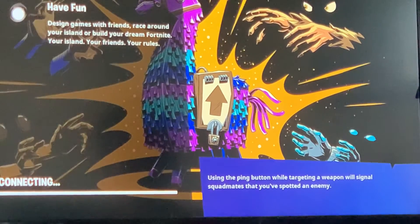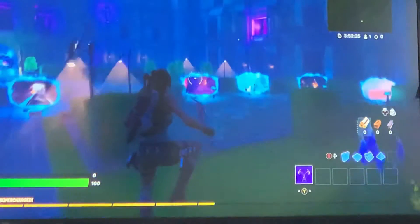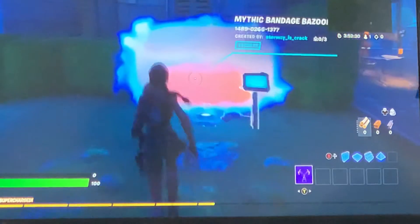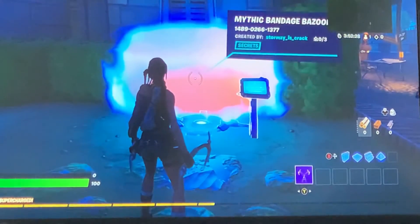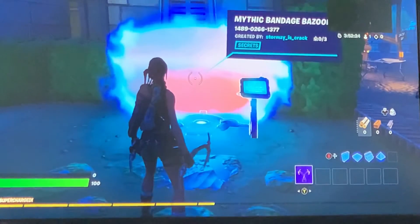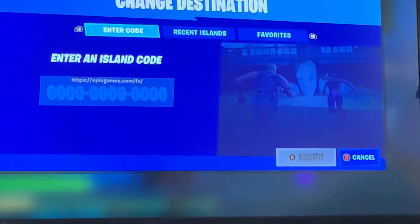Now that we've used the bandage bazooka, we can go back to the hub and I'm going to tell you guys the island code to get this. Now we are back at the island and we'll come over here.